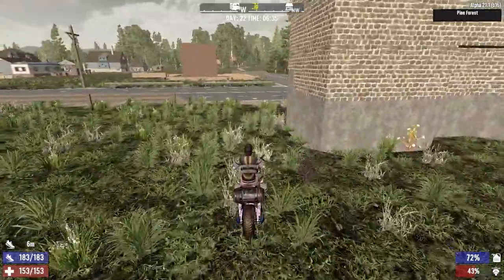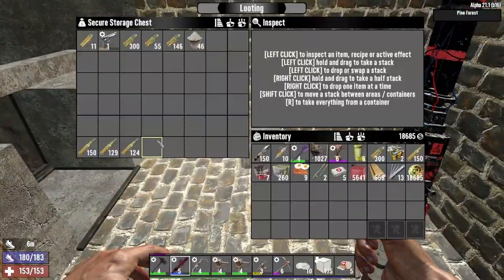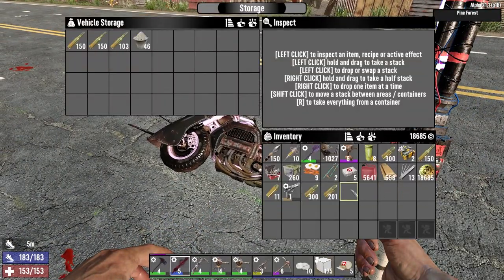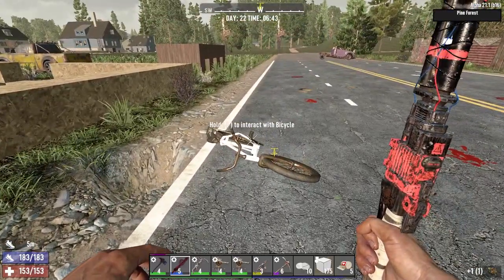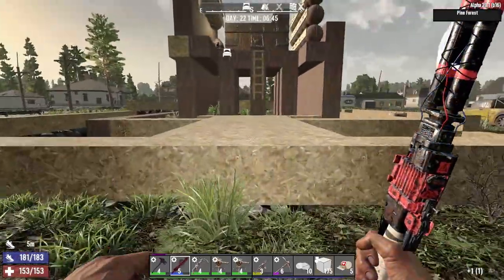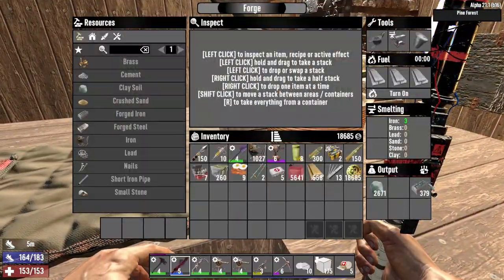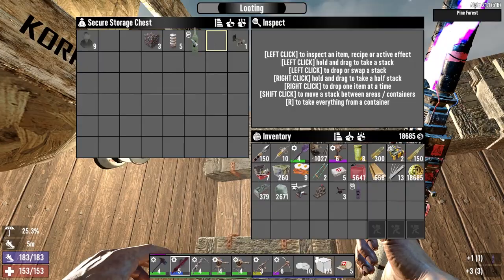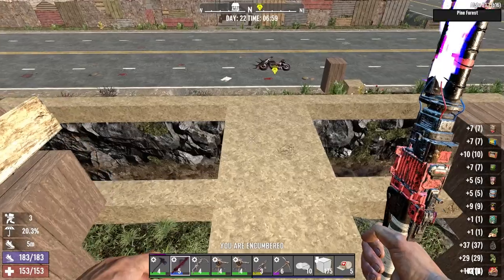All right, we're here back at the old base. Let's first of all get the good stuff out of here - chuck that stuff away in there. We probably want to take the old mini bike and bicycle with us as well, just for prosperity. Let's have a look up here. There's nothing here we really need - grab this stuff, grab this stuff. All right, we're getting somewhere.